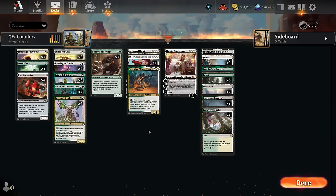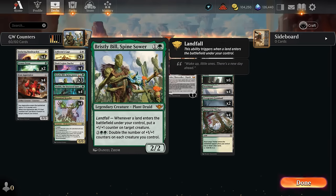Hello and welcome to another standard gameplay video in the preview event for Outlaws of Thunder Junction. Today we're taking a look at a green-white plus one plus one counter deck, an archetype we've definitely seen before, but it did get some nice upgrades with the latest set, including at two mana Bristly Bill, which gives us an extra plus one counter just by hitting our land drop, and can later also double the number of plus one counters on our creature.